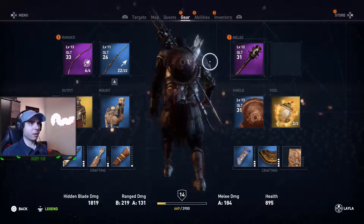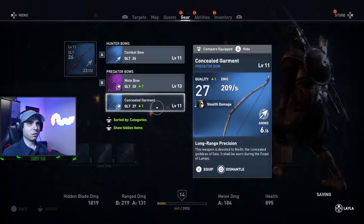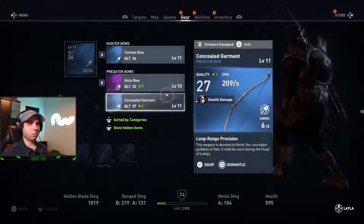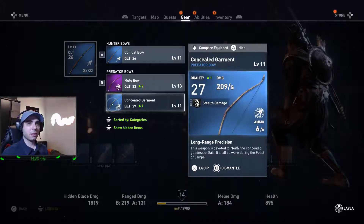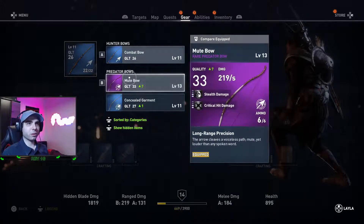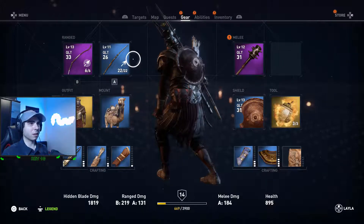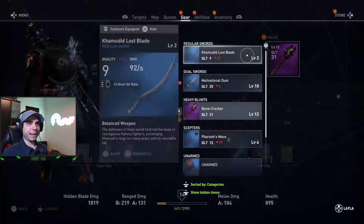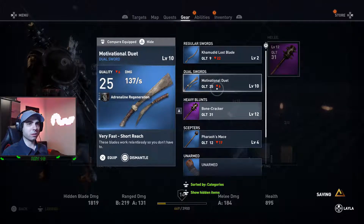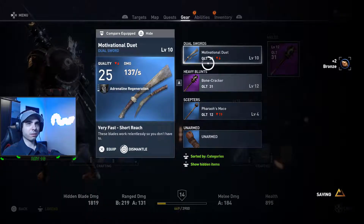Okay, let's check gear — what do we have here? Ranged. Oh, this is new. Is it better? 209? Yeah, this seems to be better but it's like the same type — Predator bow. Nah, just the Hunter bow, you know, Hunter bow and the Predator bow, so we're good. And the Melee's — no, this seems to be worse. So we don't actually need this stuff.